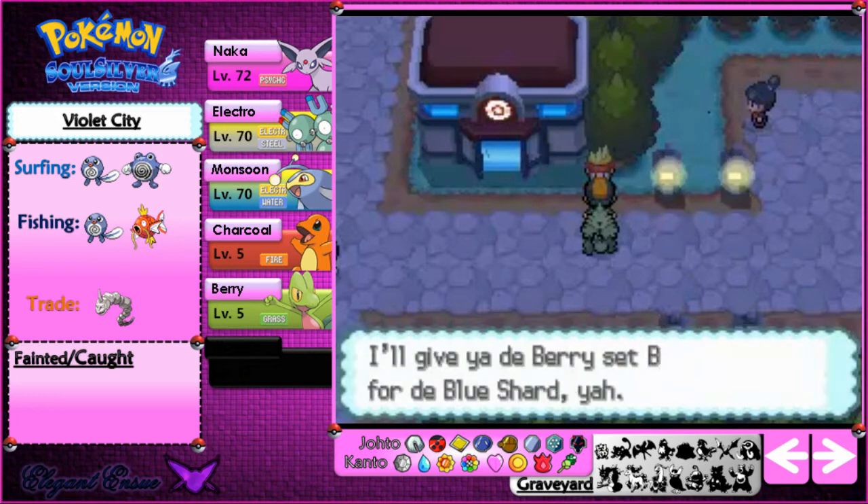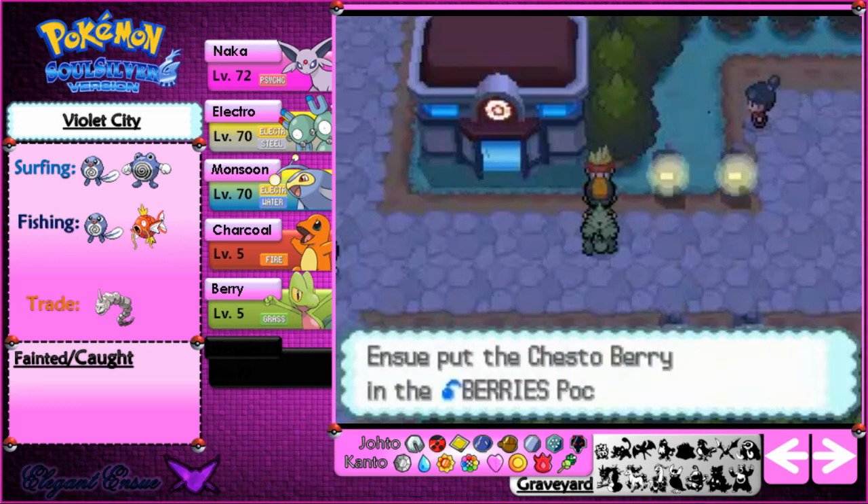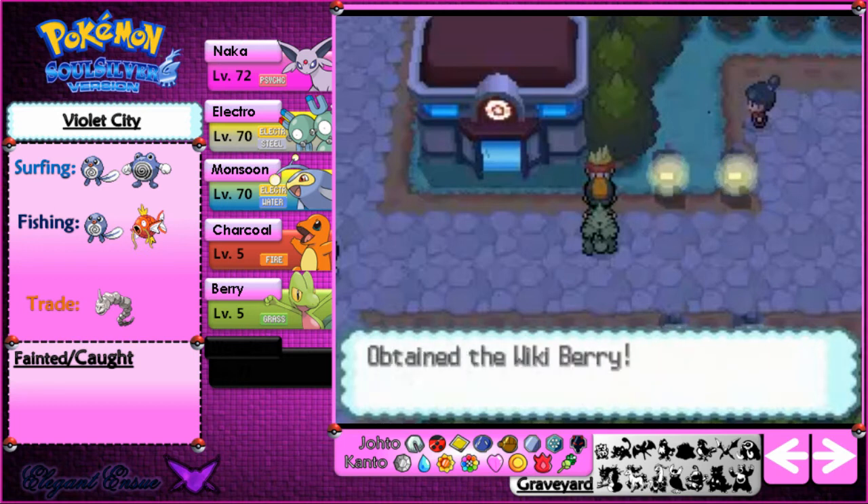I have one blue shard, so he gives me an Oran Berry. And now this gets me the seal case.